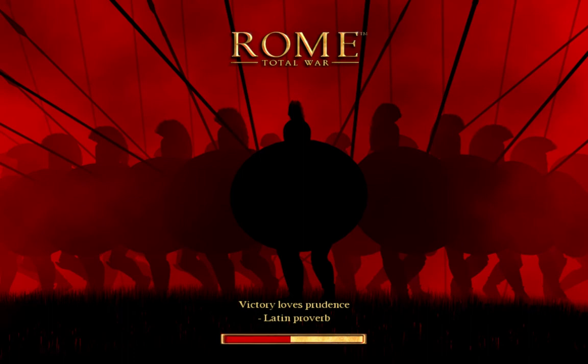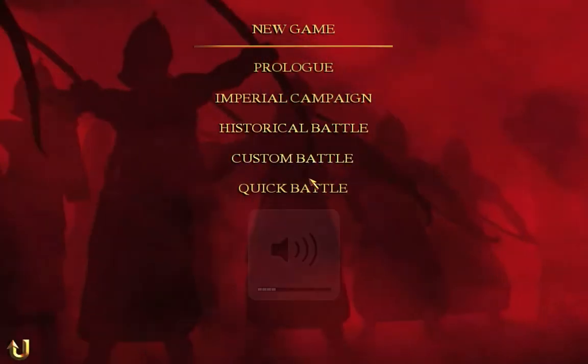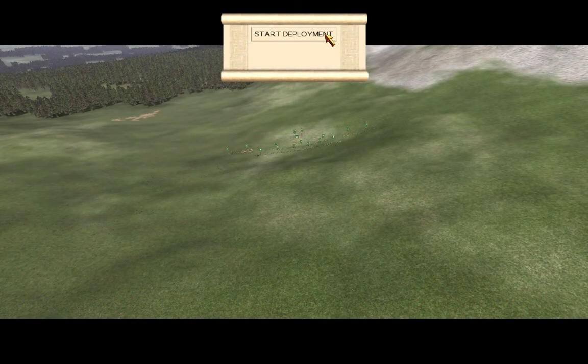Sorry if the music in this episode is not as loud. Let's see who we're playing as — ooh, the Brutii! Romans. This is the Roman symbol. Brutii is Eastern Italy. They're pretty strong, so I'm very excited and I definitely think we can win.